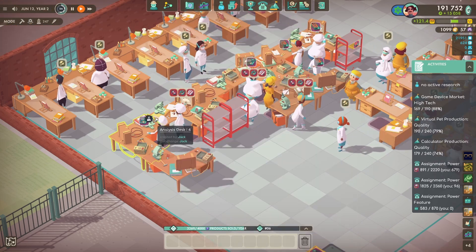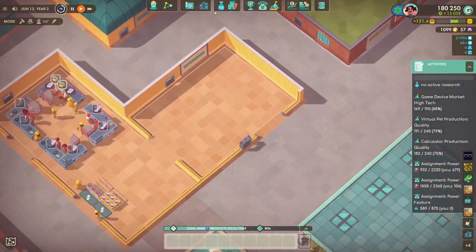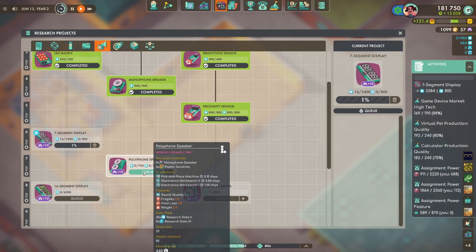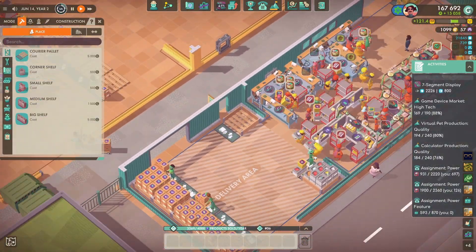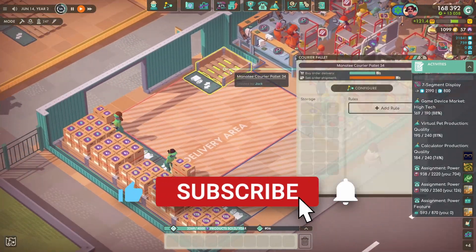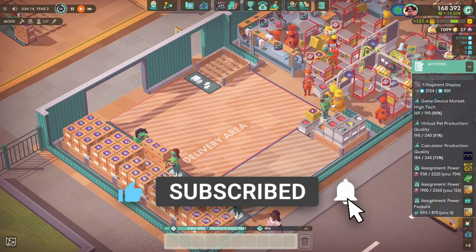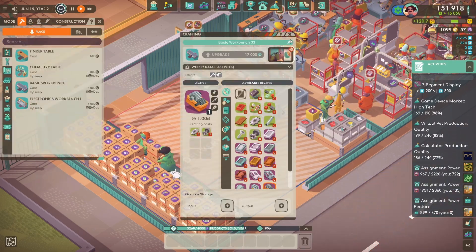So thank you for your patience. Today is pretty much all about trying to get things progressed as quickly as we can. I want to get the market phases up to like four or five so we can start making new products using more different modules, and generally just getting a move on. I want to do conveyor belts, automation machines, everything, and I want to do it pretty quick.